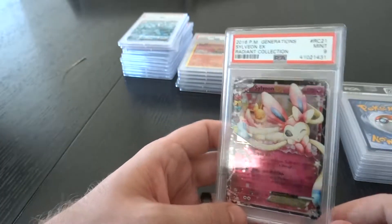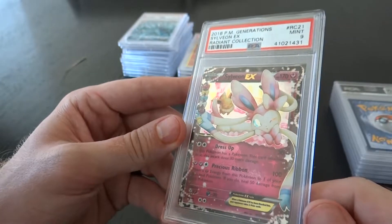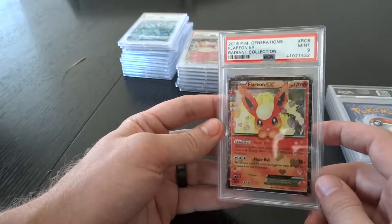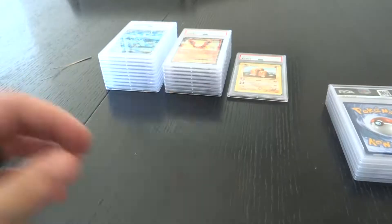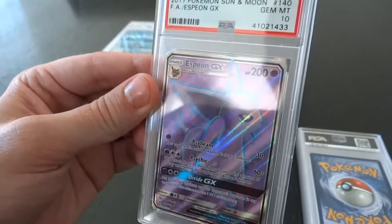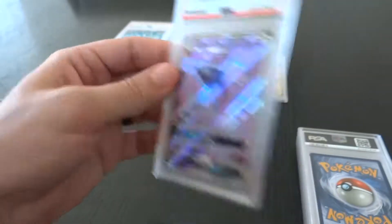Okay, here's that Radiant Collection I was talking about — I like these cards, they're cool. I pulled these myself. Sylveon EX, got the Eevee in the back — it's a 9. Next up, Flareon EX Radiant Collection, another 9. My kid's back to sleep. Holy crap — we got an Espeon GX. I knew this was a good looking card when I sent it in — look at that, a 10! New cards are cool too guys. Old cards are awesome but new cards can be pretty cool too. Espeon GX, PSA 10.